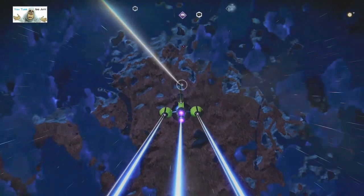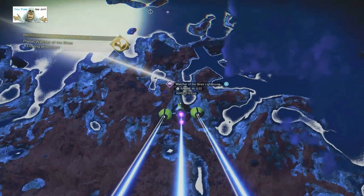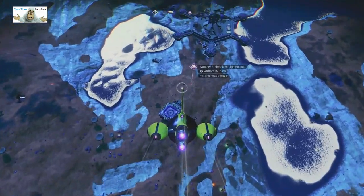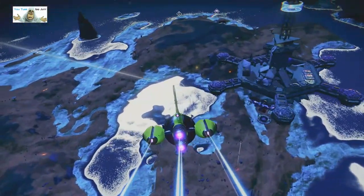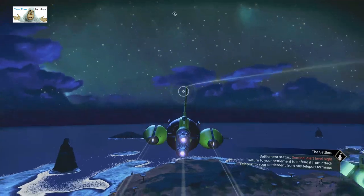Here is the base we're heading for. The planet's called Watcher of the Skies and the base has actually got light outside on the end of it. We're going to get down here — as usual it looks like bloody daylight. Oh, not daylight — it's not daylight. Here is the base; it is in the sky, which is why it's a funny name: Watcher of the Skies.